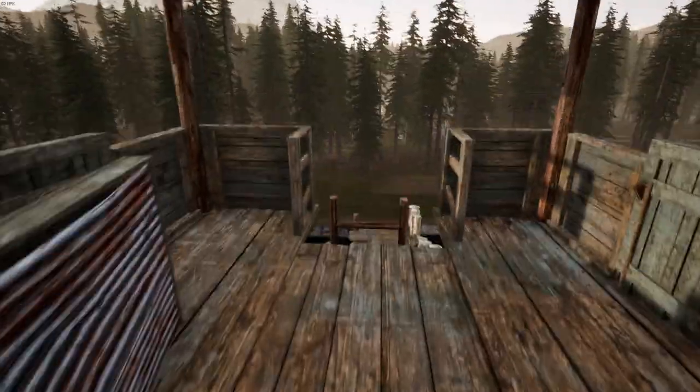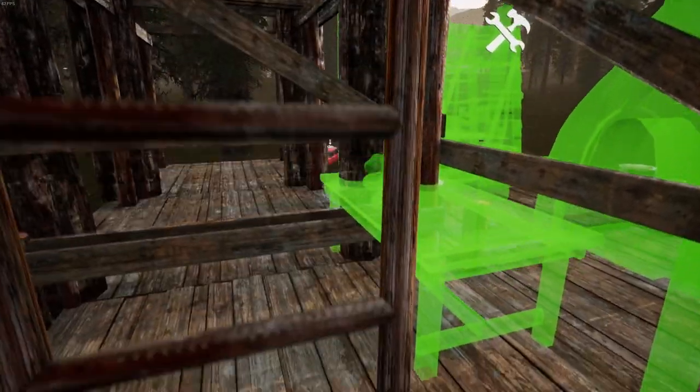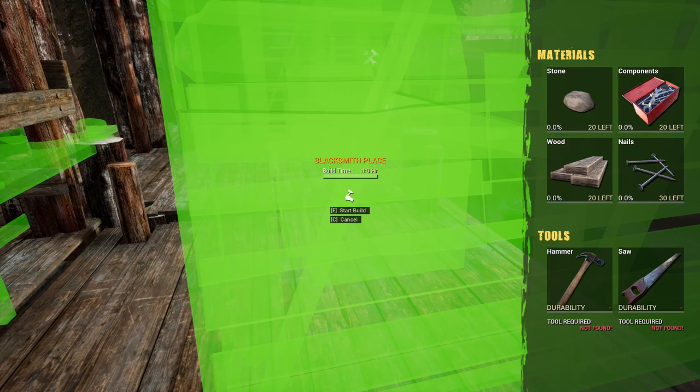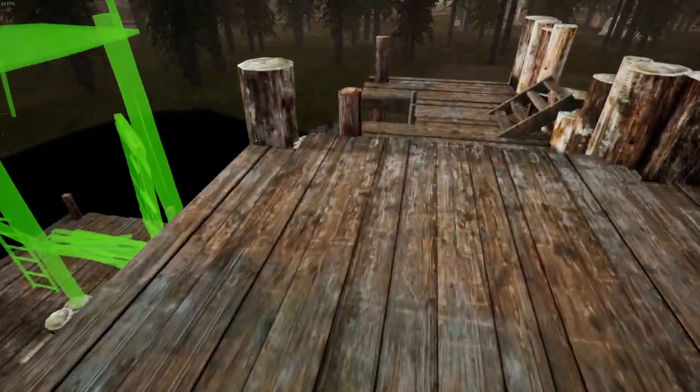Hey everybody, I'm Steven21967 and we are in Ms. Survival. I think today I want to put together my blacksmith place. Let's see what we need - we need 20 stone, 20 components, 20 wood, and 30 nails. Plus I need a hammer and a saw to get this all put together. So let's go grab all that stuff.